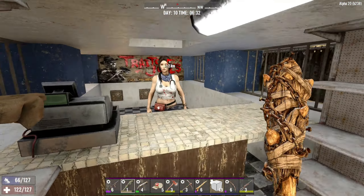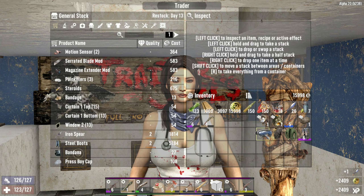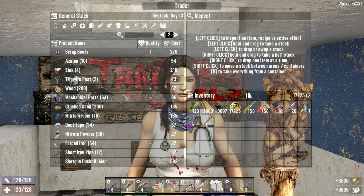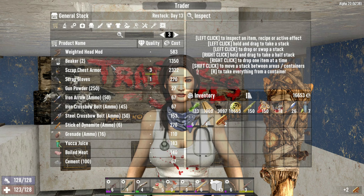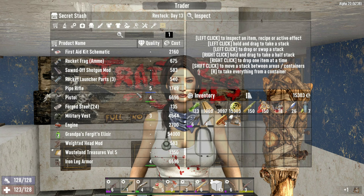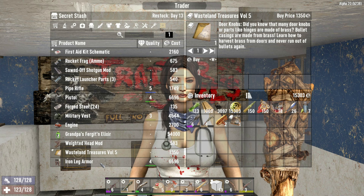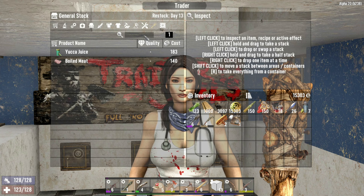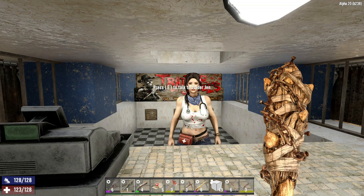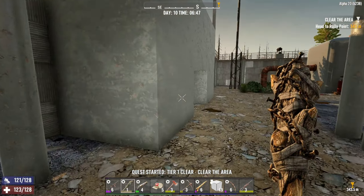Jen, you are looking great today. I'm gonna sell all of this stuff to you — and that got me another level as well. What do you have today? Some food, I'll take that. A mining book, I will take that. Wasteland Treasure book, I don't think I need too heavily but I will. Steel is very tempting — yeah, that's the only steel she has.